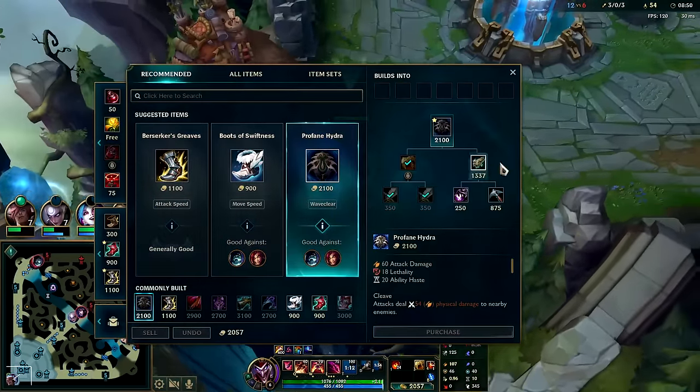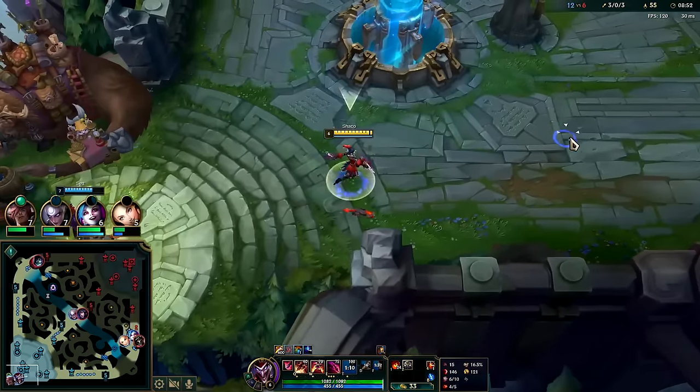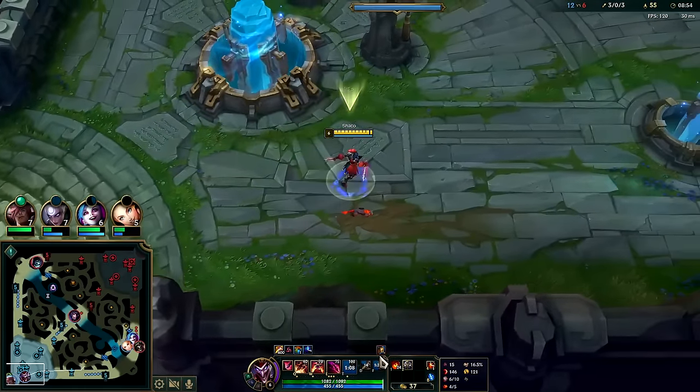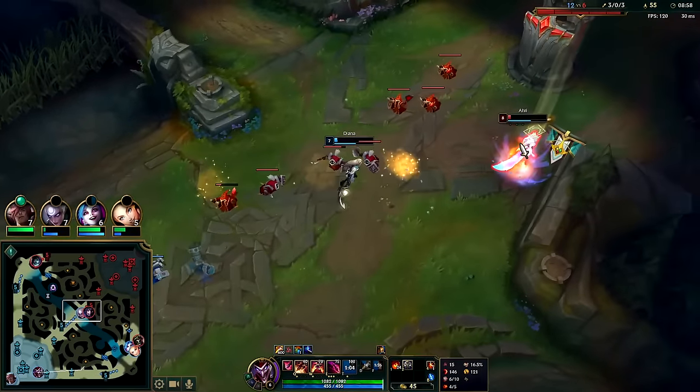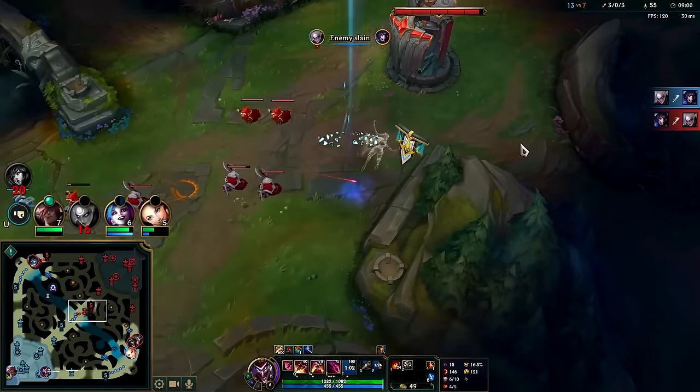We'll just back - we're sitting on a lot of gold. We can get Profane Hydra here, it's pretty big apparently. I've farmed too many minions - I didn't even think I'd farmed that many. Diana misses her R but does finish the kill, though it's a trade.